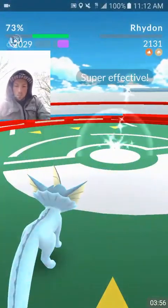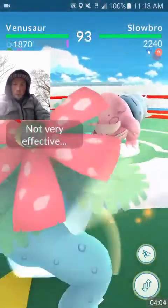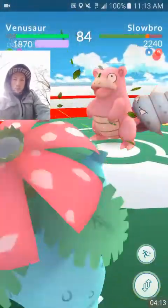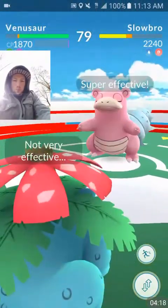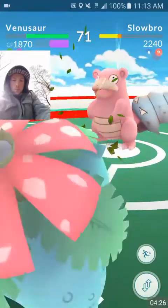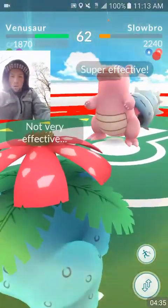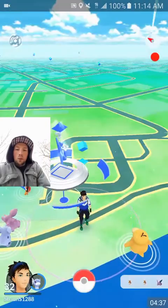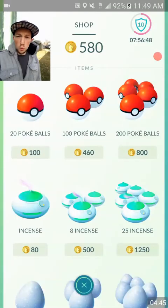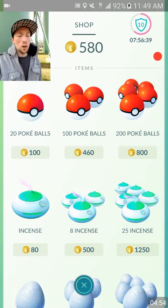Take this gym down real quick. Easy, easy. Boom. We put our big boy Snorlax in there. Bang. We actually got up to 10 again — we just took the water tower gym. Hopefully we can do 10; it's not likely, but we got our stronger guys up. We'll see what happens.